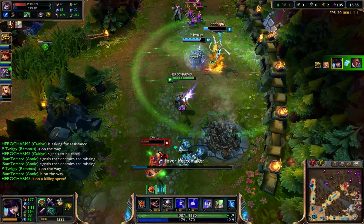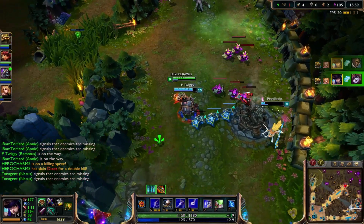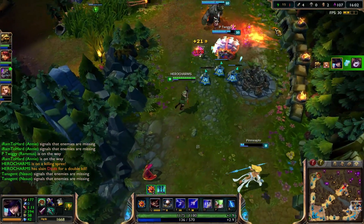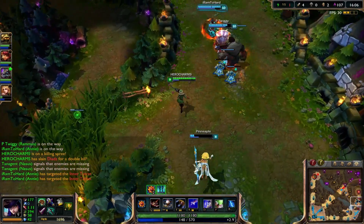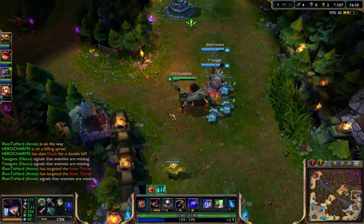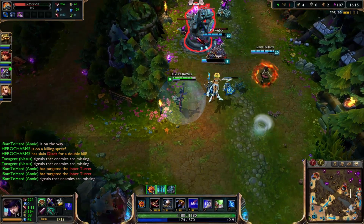And just like that — double kill! That's how you do it right there. That's how you use your E on Caitlyn: you can use it to catch up, or you can use it to get away. It depends on what situation you're in.